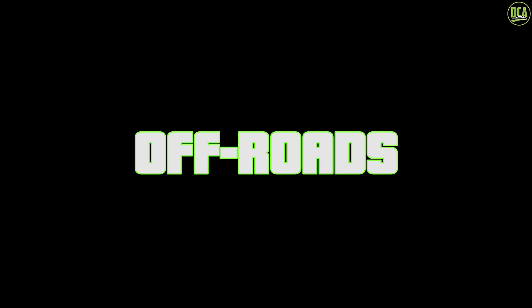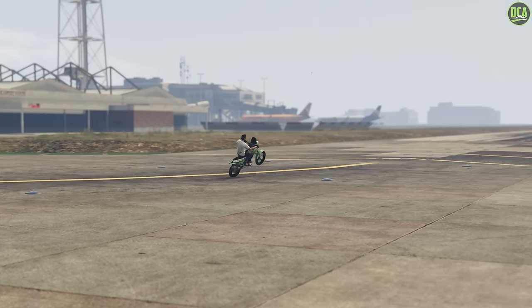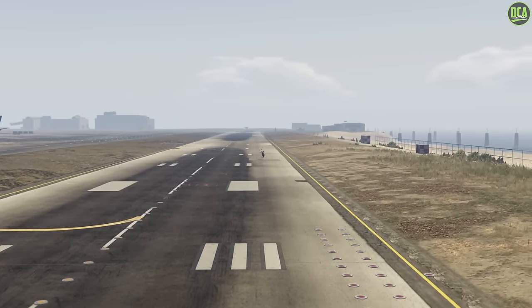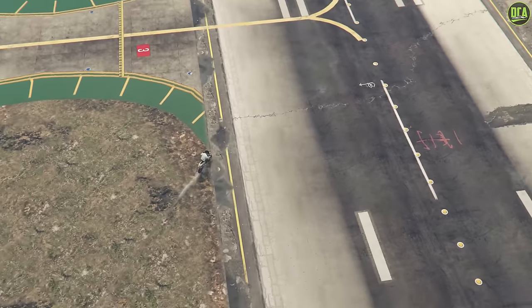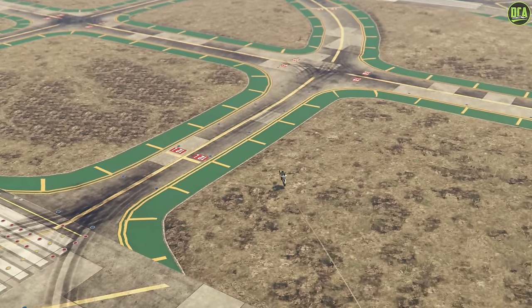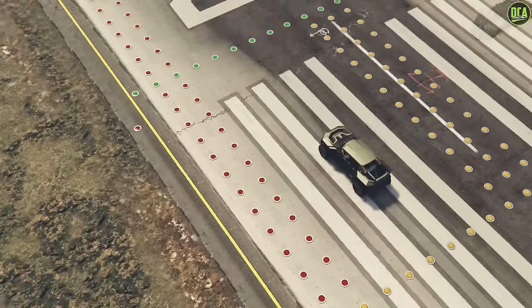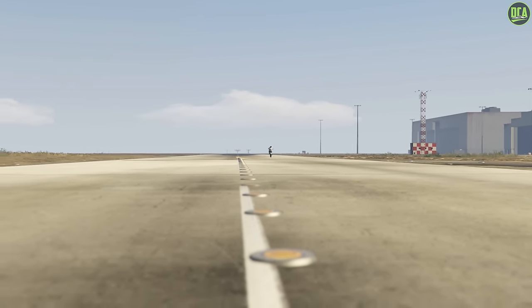Moving on to the Off-Roads class, we have the Draugur and the BF400. The BF400 is a motorcycle but is usable in off-road races — it only costs $95,000 and is insanely quick, especially if you're constantly doing wheelies. However, for custom races with deep water areas, the BF400 can't compete, so for those races the Draugur is the best choice. As for the budget vehicle, I'd recommend the Sanchez — you can get this dirt bike off the street for free or purchase it for $7,000 — but if you can, I'd definitely suggest getting the BF400 for $95,000 as it's a lot faster.